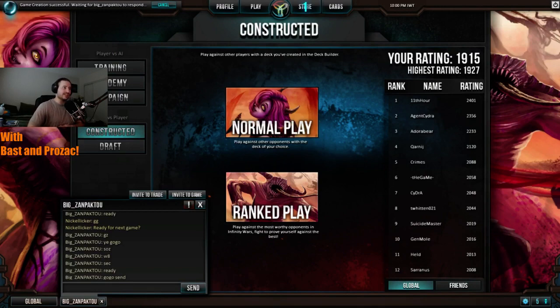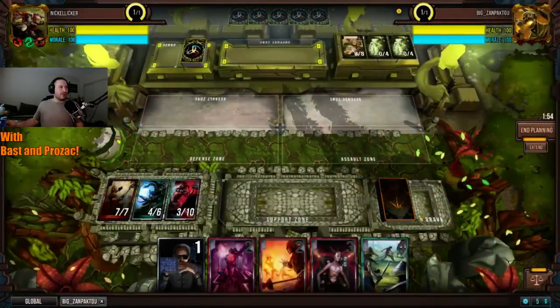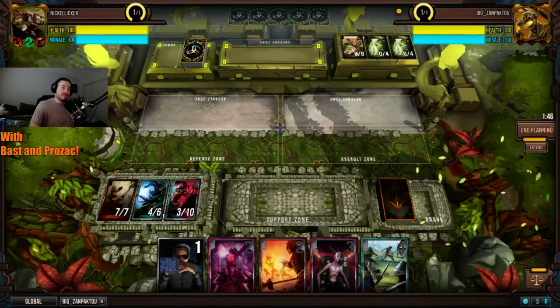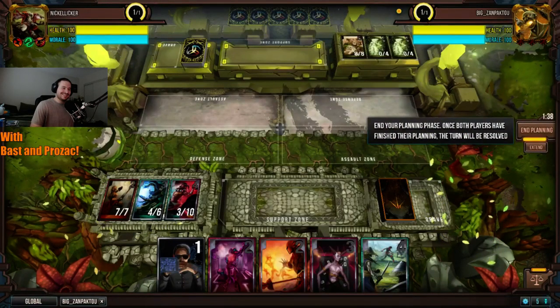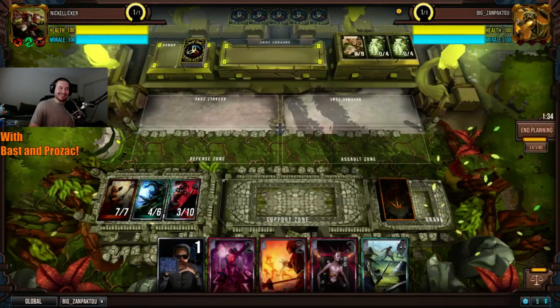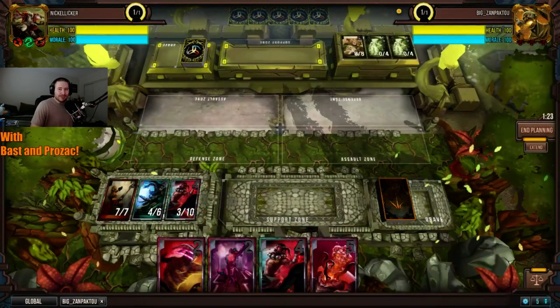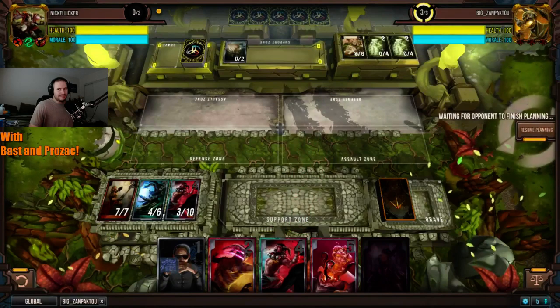He is changing to a different deck. Let's see what this one is — it didn't have a name, just titled Z. Interesting. Both players change decks. Nickel Liquor is now running FD Mad Monk, Zanpakuto is now running Three Warpath. This is going to be a slaughter. On paper this is not a good matchup for him — he could have the heart of the cards.